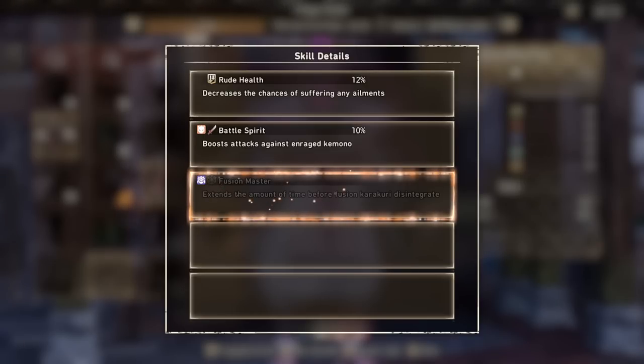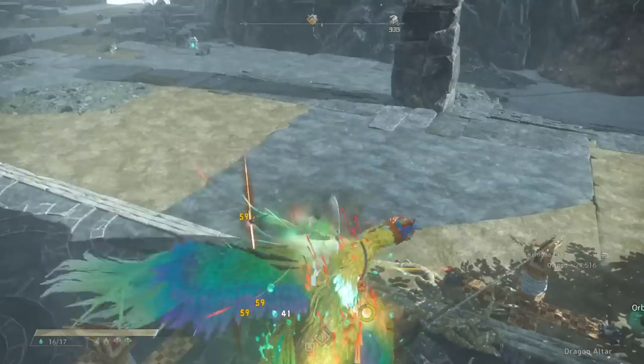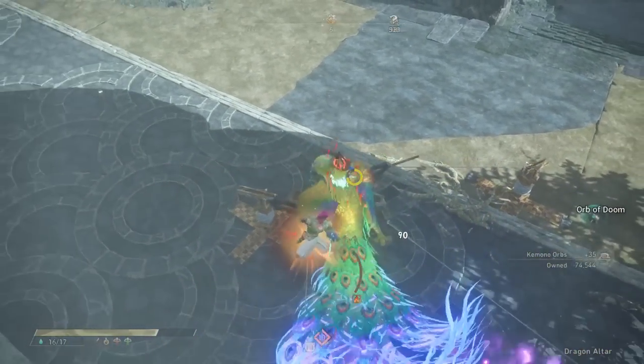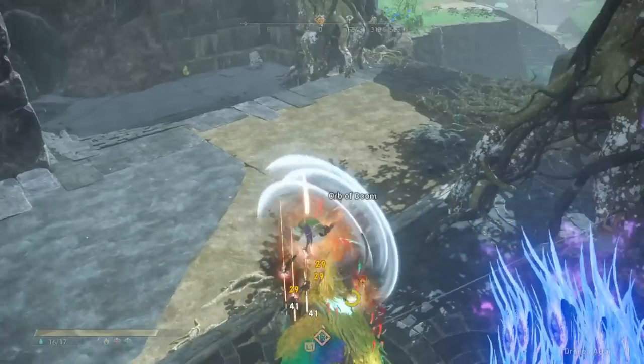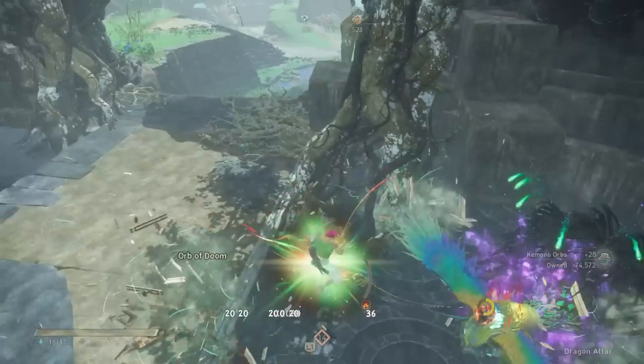For legs, we are using the final boss leg armor. I'll blur out anything that's a spoiler, just showing the skills themselves. It has 12% Root Health which reduces ailment buildup by 12%, Fusion Master won't be active in our kemono path build, but we do get 10% Battle Spirit. This simply increases your attack by 10% when a kemono is enraged. Most kemono spend about half the hunt or more enraged, so this averages out to about a 5% attack buff over the course of an entire hunt — extremely good for a single armor piece.